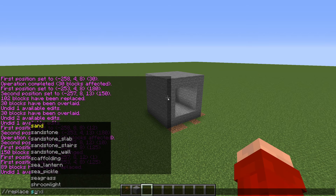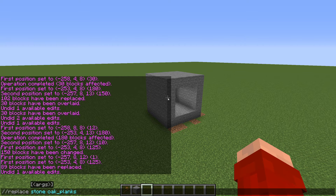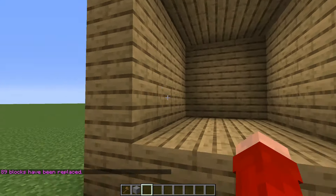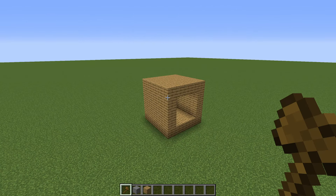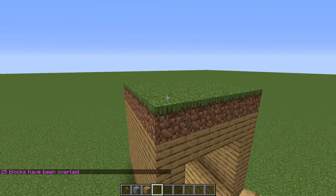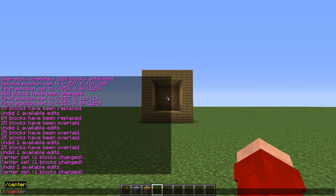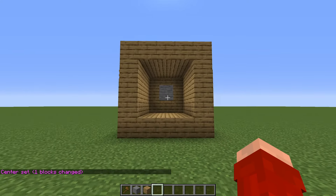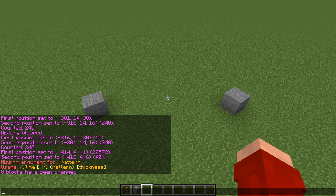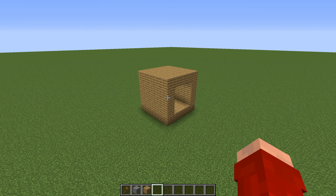Next we've got //replace: first you enter the block you're replacing — stone — and then the block to replace it with, like oak planks. It replaces all the stone to oak planks while ignoring other blocks like air. Then there's //overlay, which places a layer of blocks on top — using grass blocks, it places a grass layer on top of all the oak planks. We've also got //center, which places a block at the exact center of your selection, and //line, which creates a line from the first position to the second in the block you choose.